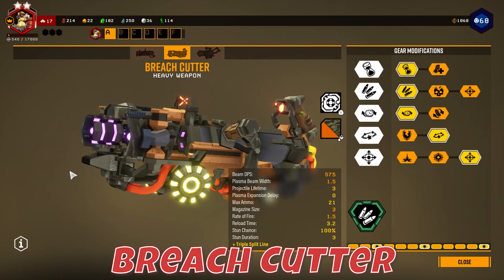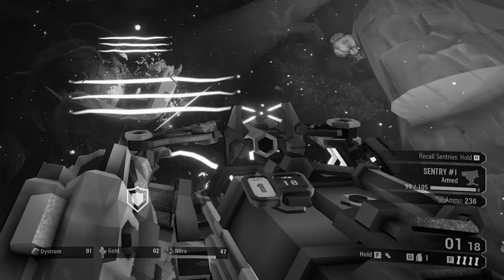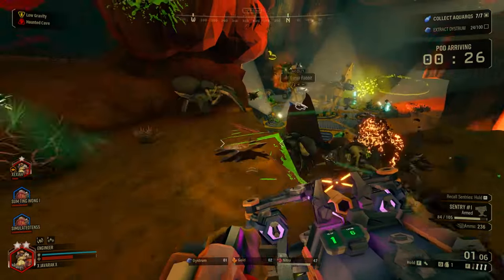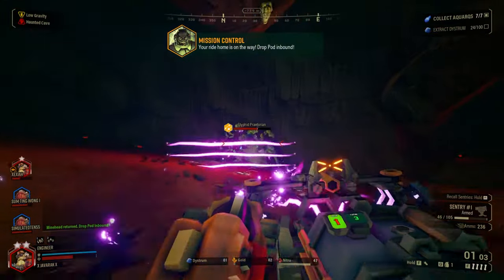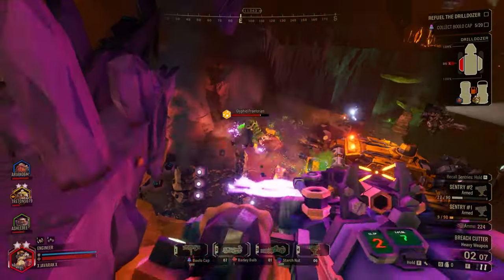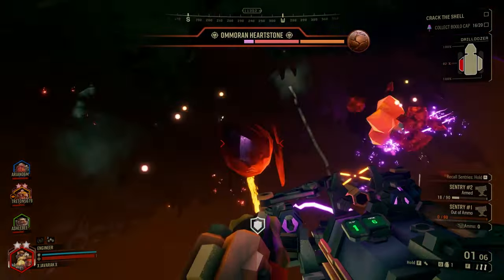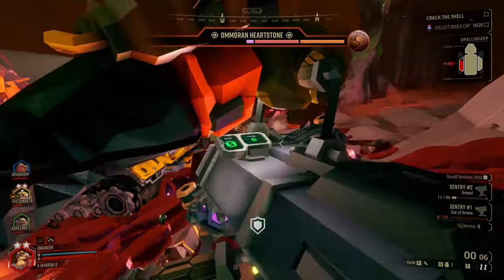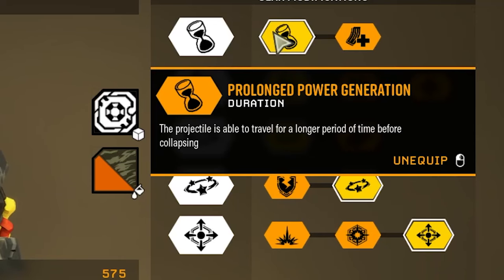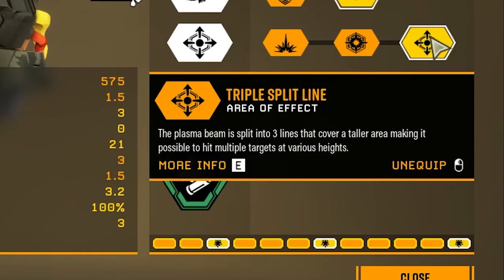The second secondary option is the Breach Cutter — the result of taking a mining tool and making it a weapon of mass destruction. It might be one of the most versatile weapons in the entire game. The gun shoots an unblockable huge line of plasma energy that goes through enemies, armor, and even terrain, allowing for insane collateral kills and hitting enemies through walls. The only downsides are its small ammo pool and long reload time. Upgrades to consider: Prolonged Power Generator, Disruptive Frequency Tuning, and Triple Split Line for three times the fun.